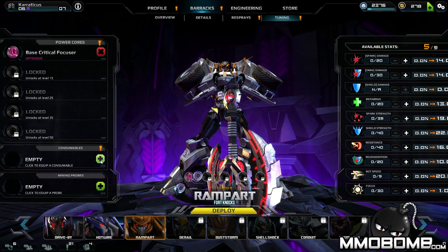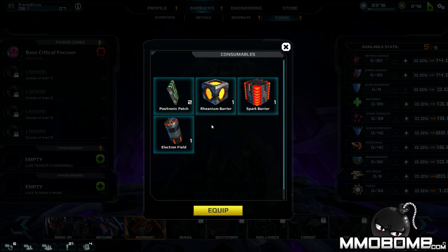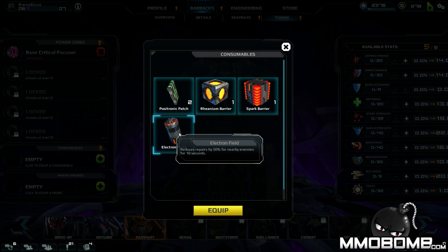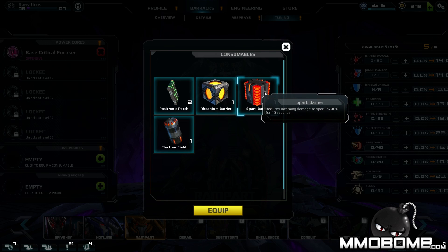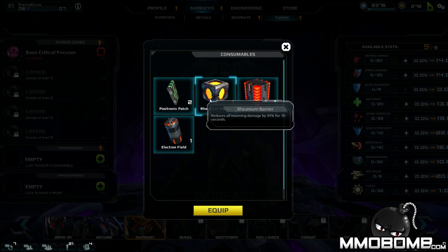Consumables are things you can craft, and you also find them in the open world by doing PVE content. These reduce repairs by 50% for nearby enemies, reduce all incoming damage, or reduce incoming damage to spark by 40%. You can use these in combat.